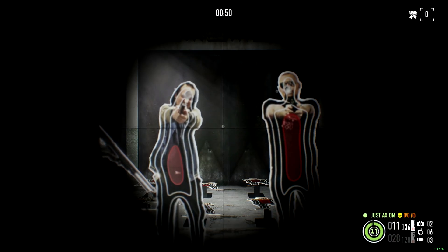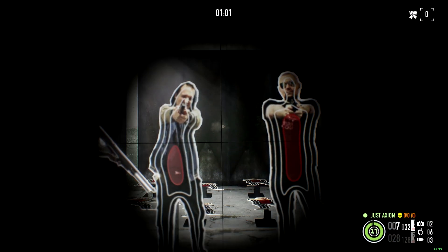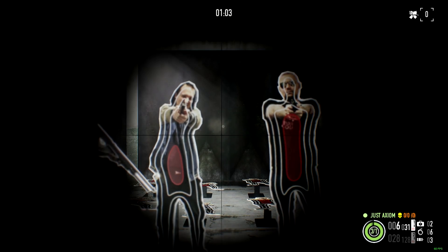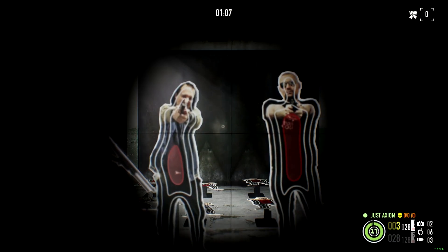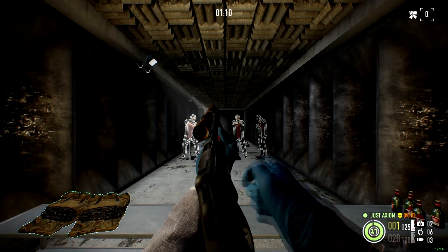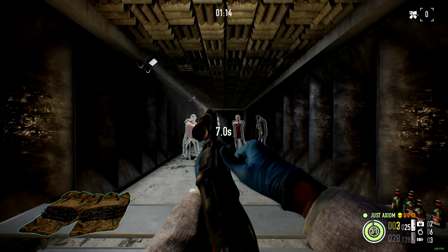You can see the sights are a little bit inaccurate - it's kind of swaying around - but I think it's just a graphical thing. It doesn't seem like it actually affects anything, because despite the fact that I'm obviously not on point, it's still hitting the same exact place. Let's go in-game and see how it goes.